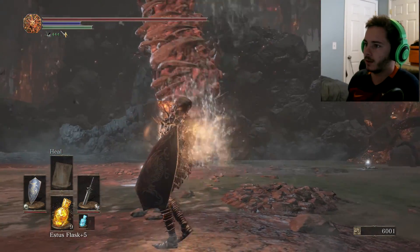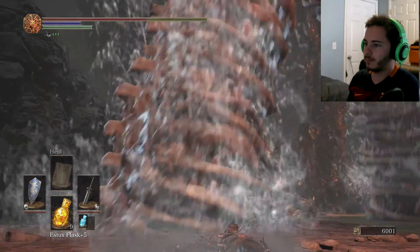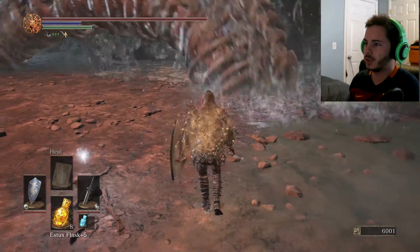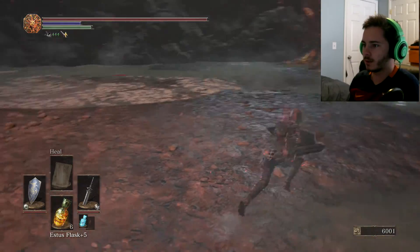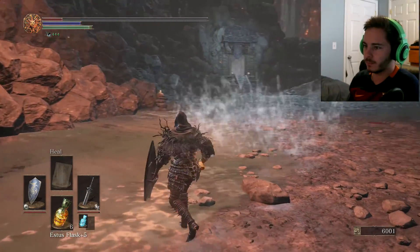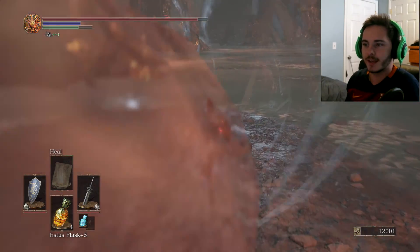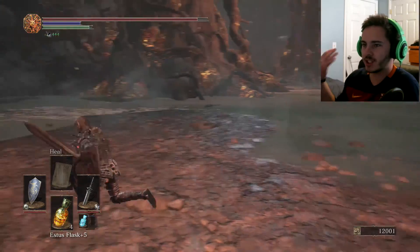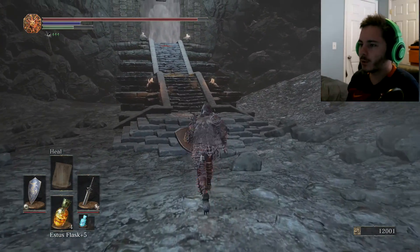I lied — it does hit you. Okay, we killed the worm. It was a little bit more stressful because it's never really happened to me before. Like, I always just kill it before anything happens. So we got the shield I want, which is a soul item recovery thing, which is really cool because it increases the amount of souls we find.